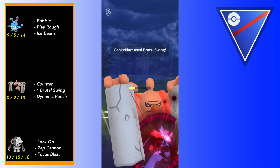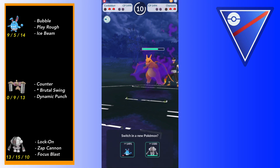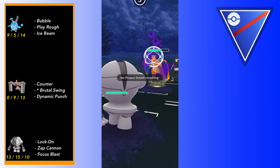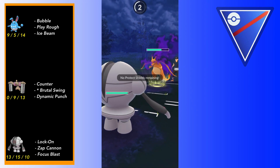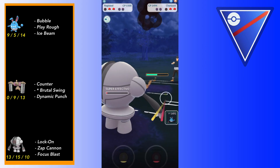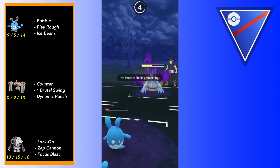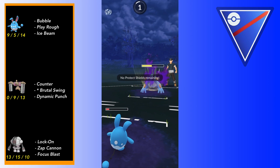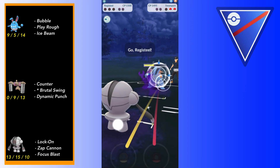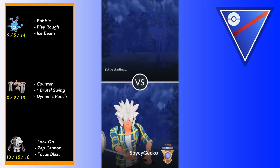I make a bit of a misplay: after Wing Attack comes in I assumed they would go for at least one more Wing Attack to throw me off, but they go immediately for Blast Burn. I probably should have brought in Azumarill there. Hindsight's 20-20, but I'm just impressed that Registeel can live that. Shadow Charizard's Blast Burn is pretty ridiculous damage-wise, so I am impressed Registeel survived, if barely.